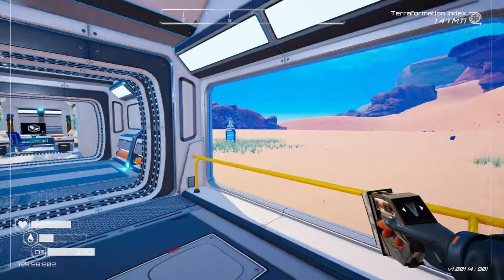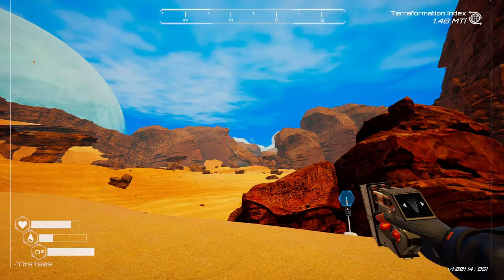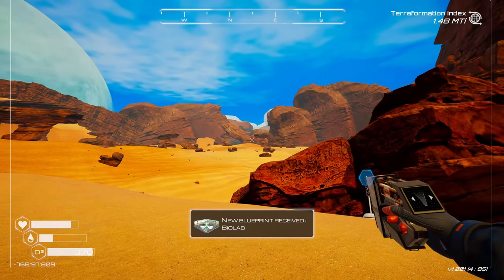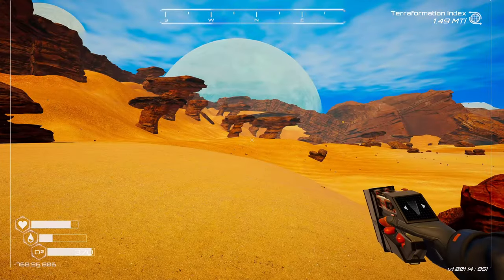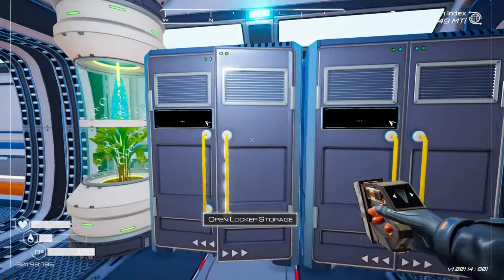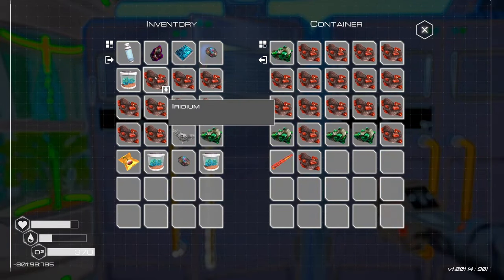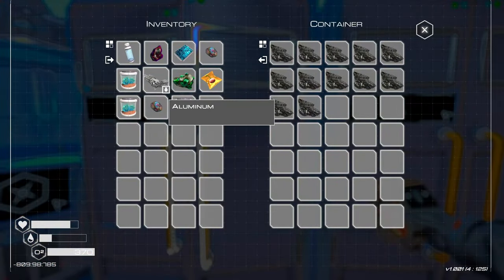Alright guys, we are back at base. I took a little detour - I took the long way around the mountain and found another POI. I didn't do anything there. Right on the other side of this little... Lion King Mountain... is aluminum! So that will be something I do off camera. I did get some iridium and a little bit of uranium. I also found an iridium rod, so that's cool. I found one aluminum but I was out of room so I didn't collect any.